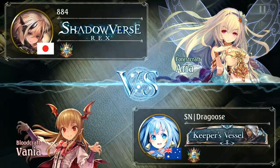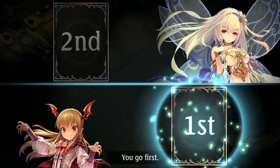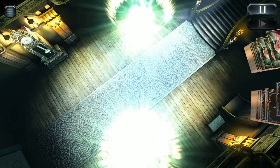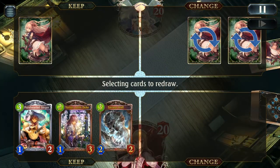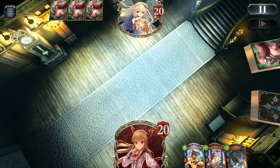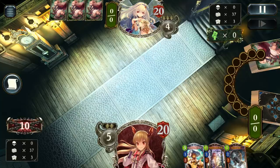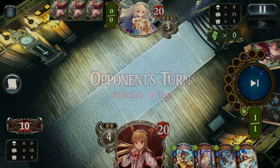Next up we've got Forest. This match, let's just say, was interesting — when we get to the end you'll see exactly what I mean, but we'll let it play out first. We start off with a pretty decent hand: Urias, Savage, and Pure Hearted Singer — all really good cards, especially in the Forest matchup where you want something like Urias on board that deals with both 1-1s and deals damage.